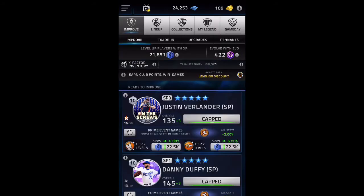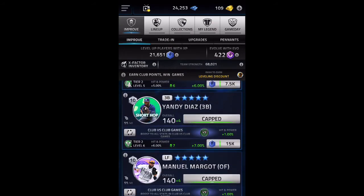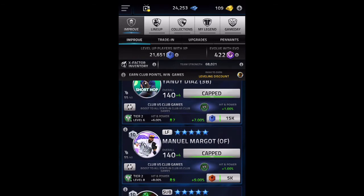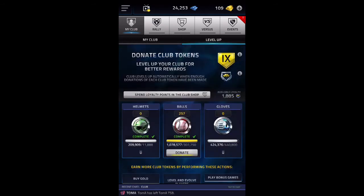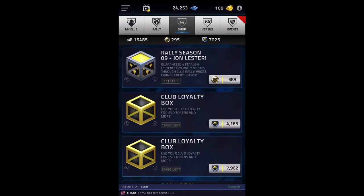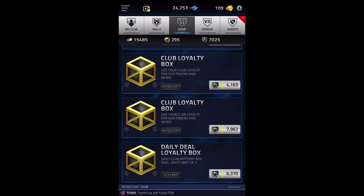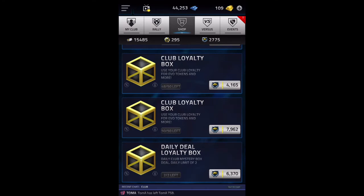The final thing I want to talk about is cash. You need cash to level up players, level up skills, and to do anything in this game like buy draft picks. The way I do this is you can trade in helmets, balls, and gloves. Balls you get for leveling up your players, helmets you get for opening boxes, and gloves you get for playing games. Trading these in gives you loyalty points, which you can use to buy loyalty boxes — and as you can see, I got cash from that. That's how I make my cash.